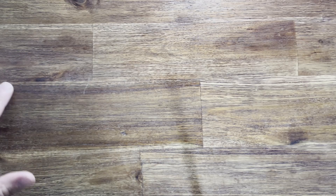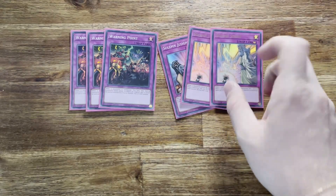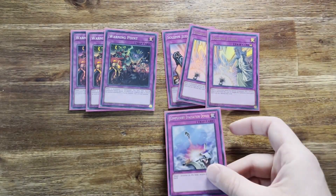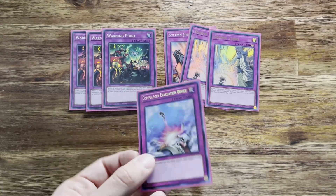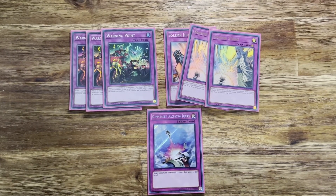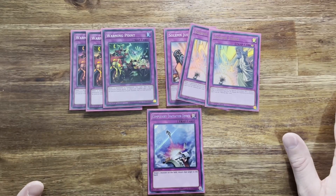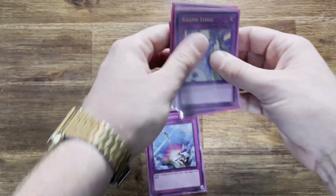I don't run any of the in-archetype live twin traps because I think 90% of them are absolute rubbish and not worth running. I'd rather use good stable traps that I know are going to work. So I run three Warning Point, two Solemn Strike, and a Solemn Judgment — I'd use another Strike if I had a spare one. Finally, a Compulsory Evacuation Device. Why Compulse? It's a secret rare and I just find it good against boss monsters that can't be destroyed — I can just bounce them. I might take out Backup Secretary and go to another trap, maybe another Compulse, but right now I'm running seven traps. That rounds out the 40.